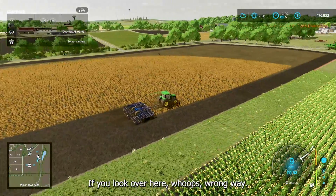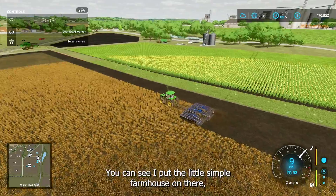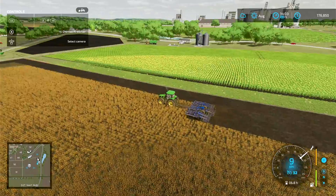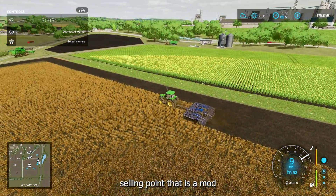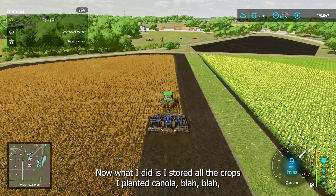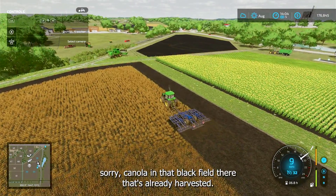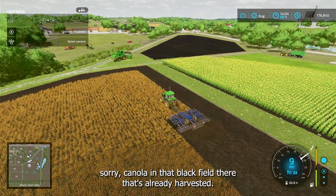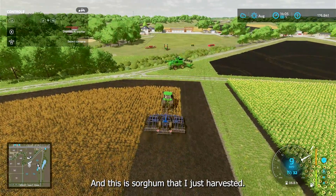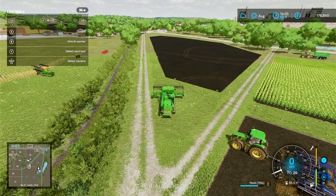Over here you can see I put a small farmhouse, a silo, and a thousand-dollar selling point — that's a mod just to save me some trips. I stored all the crops: I planted canola in that black field there, which is already harvested and just replanted; sunflowers to the right; and sorghum that I just harvested.